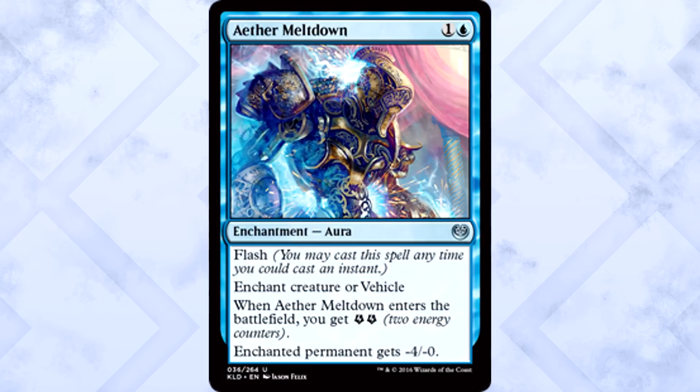Blue uncommons are looking really good this time around. I think Aether Meltdown stands above the rest, almost embarrassingly so. Two mana, neuters a creature or vehicle, has flash, and gives you two energy. There's a lot of text on this card for only two mana. Pseudo-removal that stops whatever you put this on from crewing anything — there's lots of value here. Definitely the best blue uncommon as far as I'm concerned.